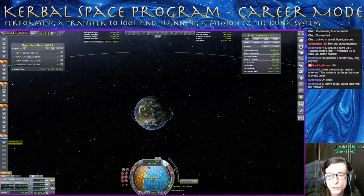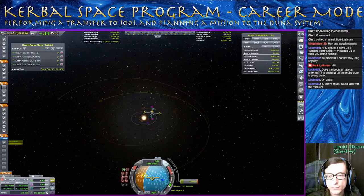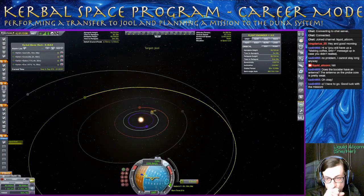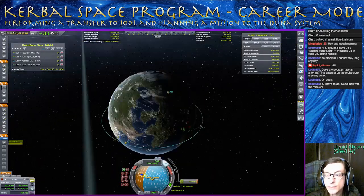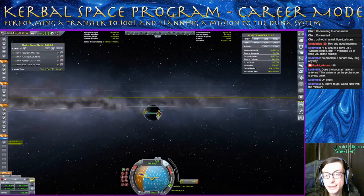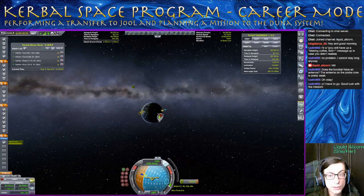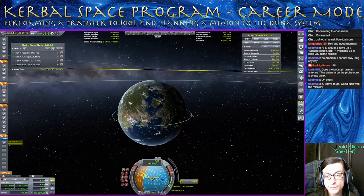And we want to transfer over to Jool. Let's way out and click on Jool. Set as target. So if we zoom back in, we'll notice a few things. One — we are not in solar orbit, so we don't actually get any information on our orbital plane relative to Jool. But Jool's orbital plane is pretty similar to us, so we can pretty much just burn prograde and get relatively close to an encounter.